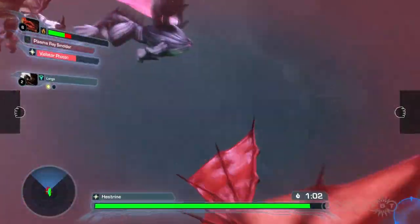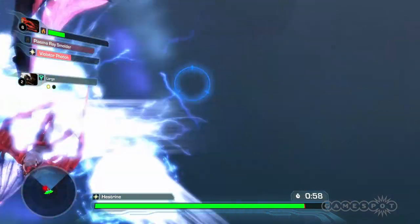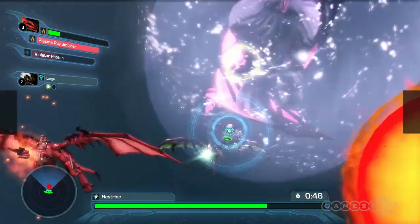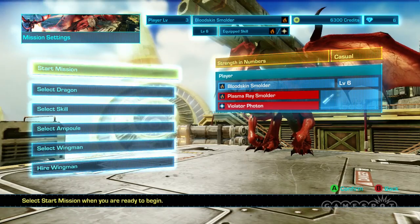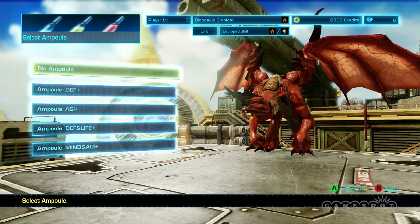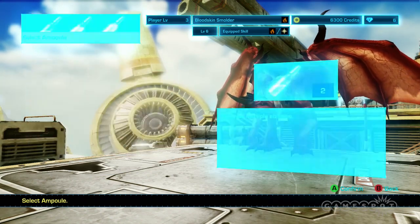Standard enemies fire dozens of projectiles at once, forcing you to constantly barrel roll to avoid impact. Ostensibly, your ability to shoot down enemies and minimize damage relies on elemental relationships. However, though you're given a readout of this balance prior to starting a mission, choosing the right dragon and assigning the proper abilities rarely makes a meaningful difference in the end.